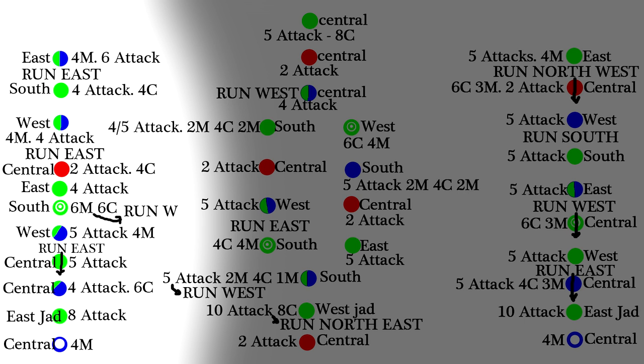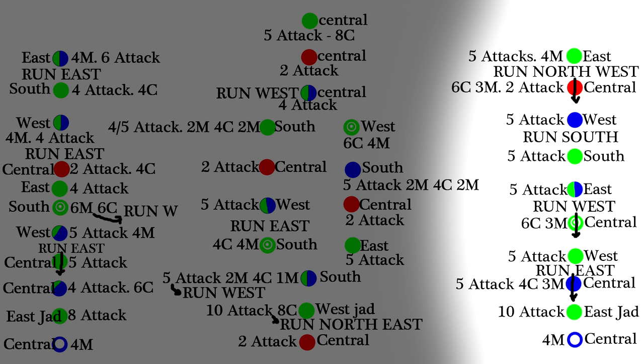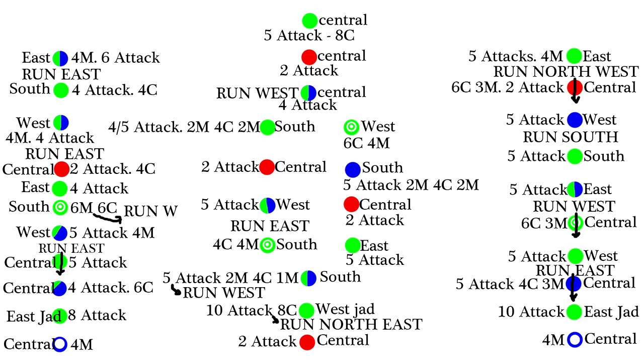And there are eleven Zulrahs in the right pattern, the fourth pattern. Every single pattern starts off with the same kind of Zulrah, which is a green Zulrah, as you can see. It is located in the center - a central Zulrah.